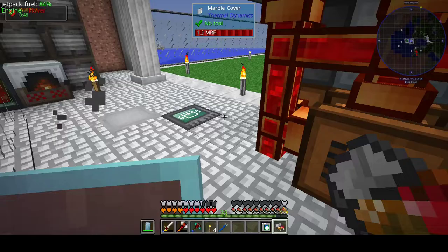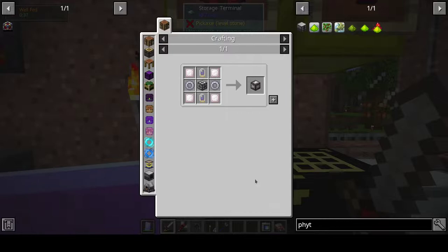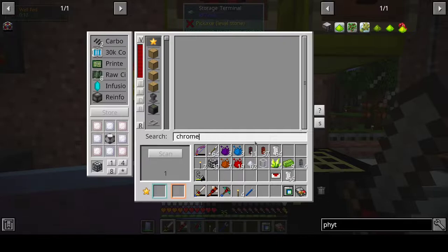I have this machine - I need an advanced machine frame. Yeah, I need casings. These guys - chrome. I think I need to switch to chrome. I don't have any chrome, obviously.